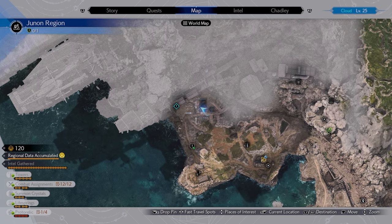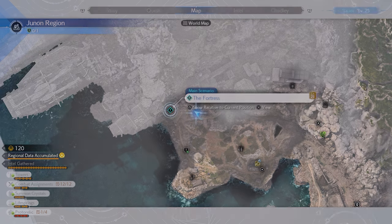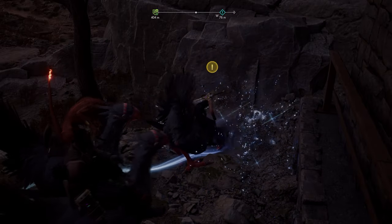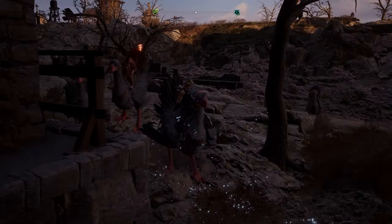The second one can be found just northeast of the first location, just east of the entrance to Junon itself. You can see it on the map hiding behind this tree. Head over, dig it up, and you'll get your second piece of dry wood.